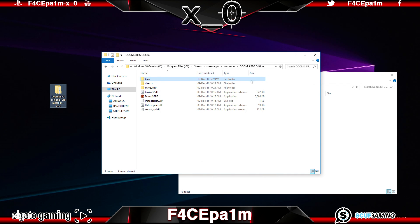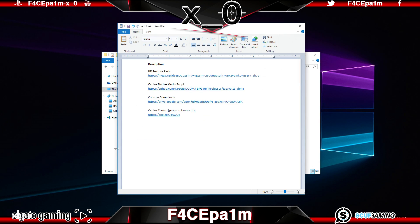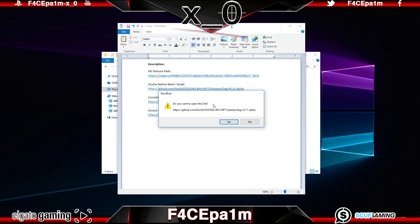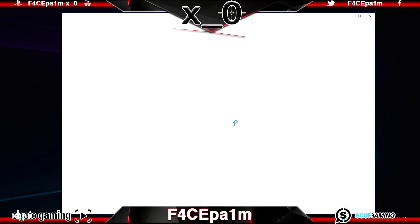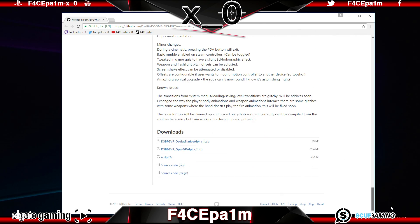Once that's all copied over, let's get the mod and script files to get this game running in VR. To do that, check the description below and click on the Oculus native mod and script link. Again, if at any point this link becomes unavailable, let me know in the comments section and I'll re-upload it or link you to an updated version. So once the mod download page is open, scroll all the way down to the bottom where you'll see the Oculus native mod and script links. Click on both of these and they will both download to your desktop.